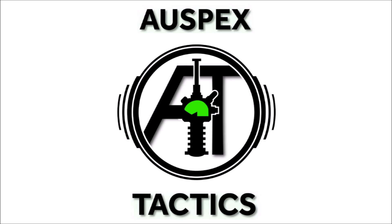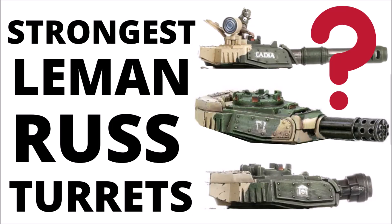Hello and welcome back to Warspets Tactics, where today we're looking into perhaps one of the things I was most interested in in the new Guard book: new stats for all the Leman Russ turret weapons, and seeing which ones are going to be the most dangerous in the new Codex. In this video we'll talk through the stats for each one, discuss the few that maybe missed the mark, and then weigh up the strongest ones against a bunch of targets, looking at which ones are best in a take-all-comers setting.